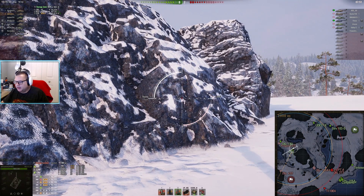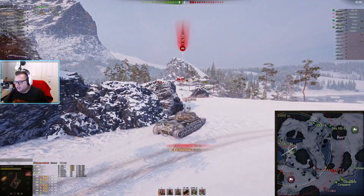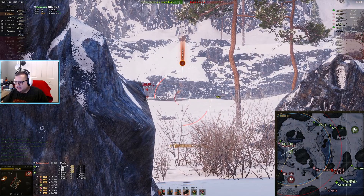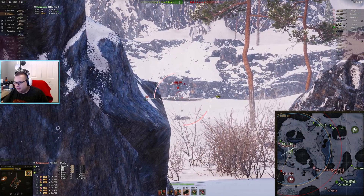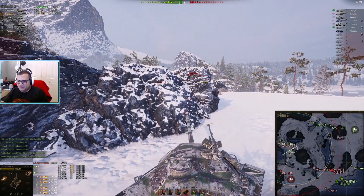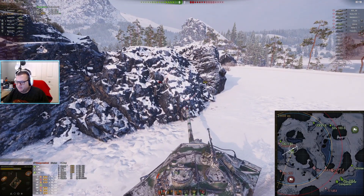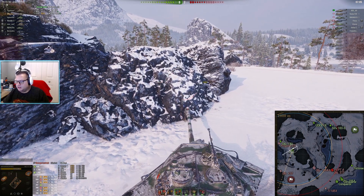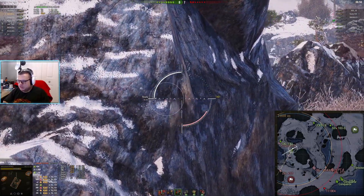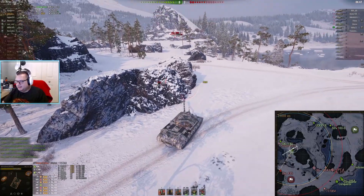I'd still be trying to take the middle of the map right now. It's going to be really hard to trade one for one with this guy. He gets another shot in — are you perma-tracked here? You got out, then you poked back in. He's hit you for 340 and 429, and you've only done about 300 damage to him, so he's winning this trade right now. You need to find somewhere else to impact this game — a tier 10 taking this much damage from a tier 9 is not good. That tier 9 is punching above his weight because of his positioning.